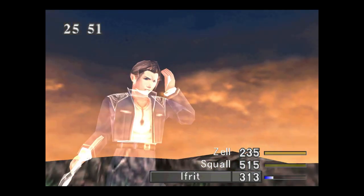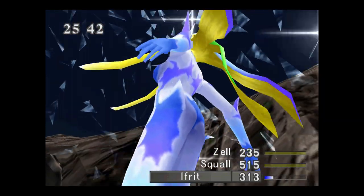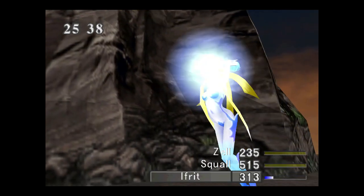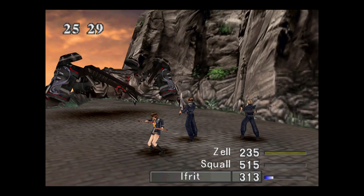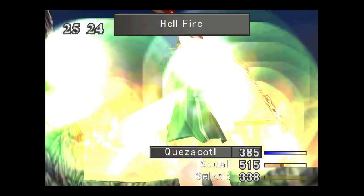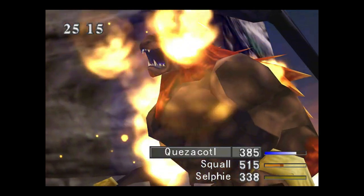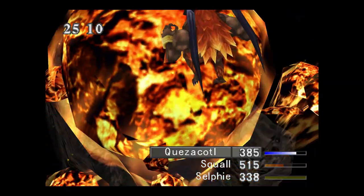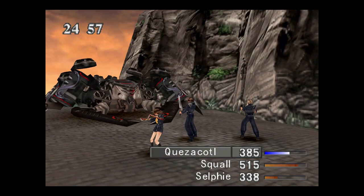Evidently not enough for the moment, but here's Shiva coming up, thanks to Squall. I always give Shiva to Squall because of the whole Ice King thing he has going on throughout the game — I thought it would be fitting. I often give Selphie Siren, and Zell has Quezacotl normally. Here is Ifrit. I think he looks way cooler in this one compared to Final Fantasy VII. I haven't seen any playthroughs of the remake, so I don't know how the character designs for the summons may have changed.